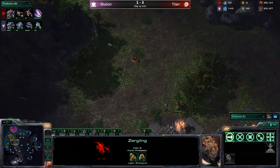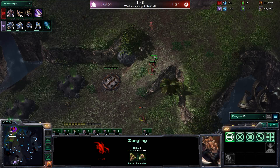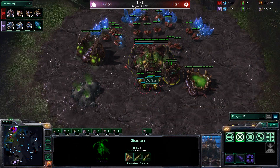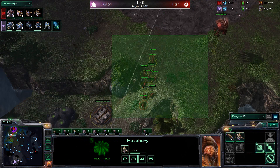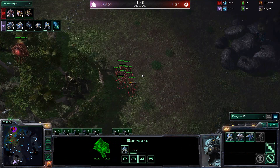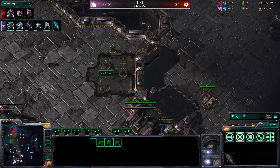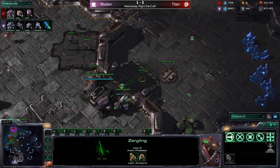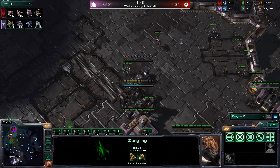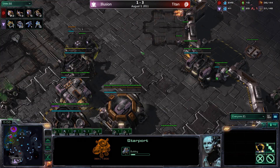That zergling with natural regeneration survived two shots from the reaper — it had one hit point and was able to come back home, perhaps dealing more damage later. Titan is now training a second queen and getting a whole sea of zerglings. That's exactly what illusion wanted — to cause his opponent to overproduce zerglings. They won't be able to get through the front door with enough marines and reapers on the high ground, and at 13 zerglings, that could have been six extra drones instead.